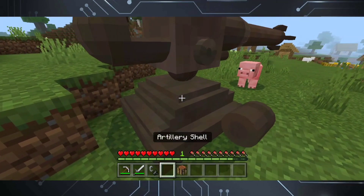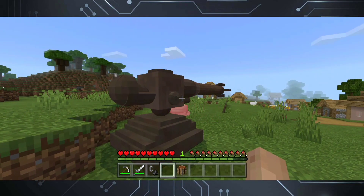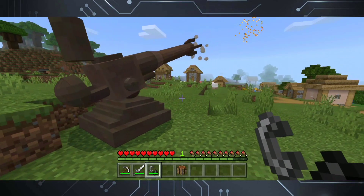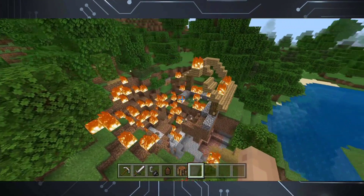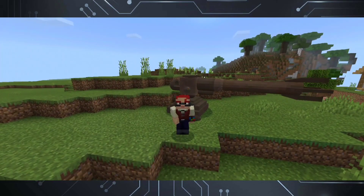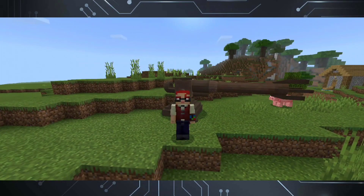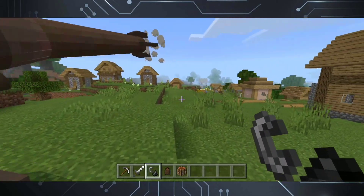The Basilisk Cannon takes exactly 9 seconds to reload, so you might want to wait before you can actually fire it. Once you fire it with a flint and steel, the round goes to a fairly long distance with a fairly good explosion radius — not bad for a medium-sized cannon. Also take note that this cannon takes 3 seconds before you can reload it again, as you can see it's currently recovering from recoil.